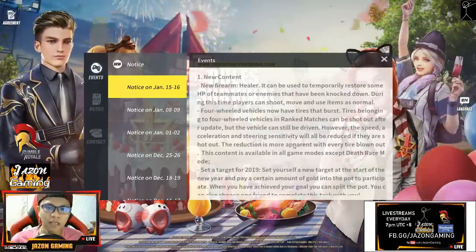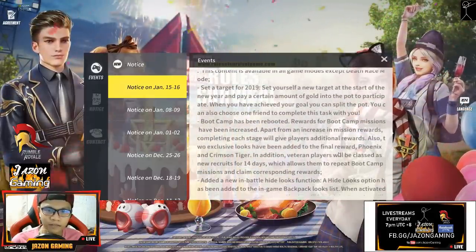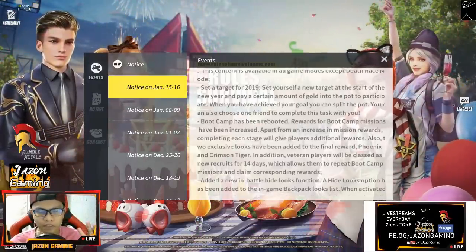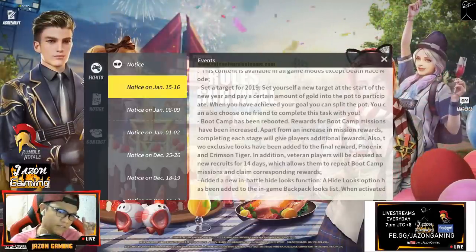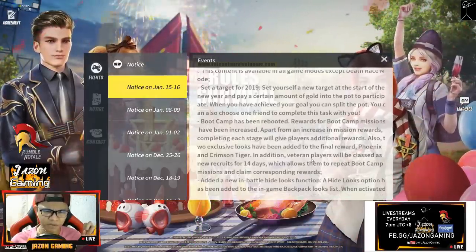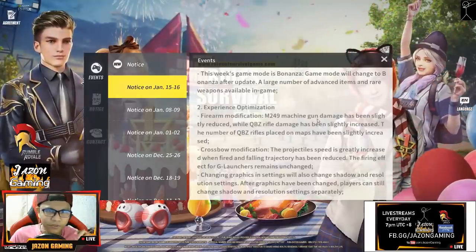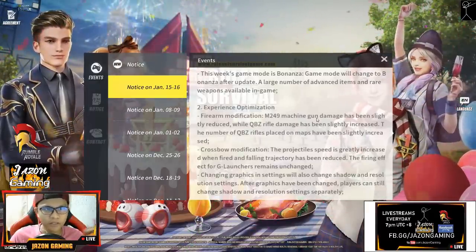Set the target for 2019 - set yourself a new target at the start of the new year. Boot camp has been rebooted, so if you don't have an idea about boot camp, that's what you click on the upper left side of the screen. A new in-battle hide looks option has been added to the in-game backpack looks list. This week's game mode is Bonanza - a large number of advanced items and rare weapons available. I think that's the gold mode.